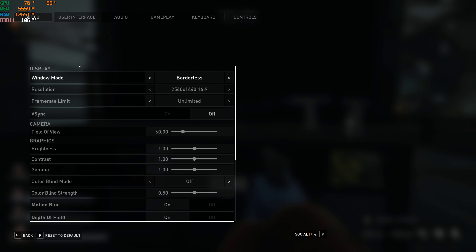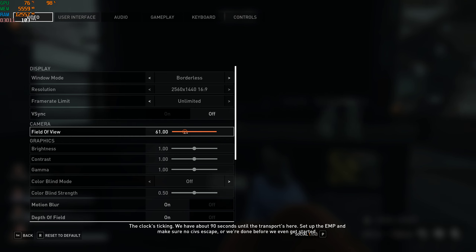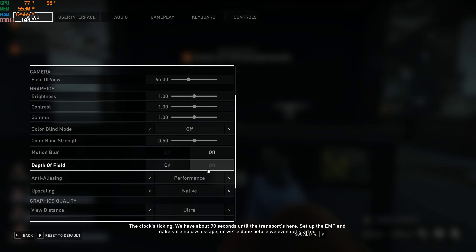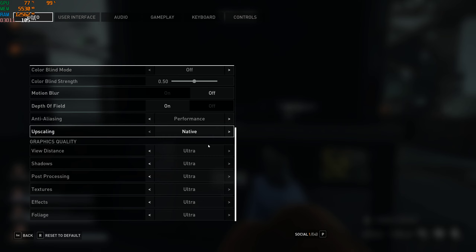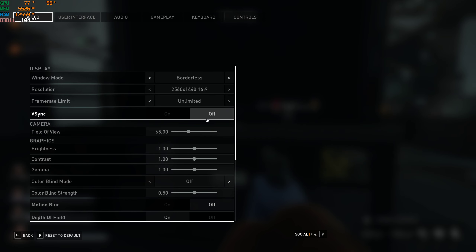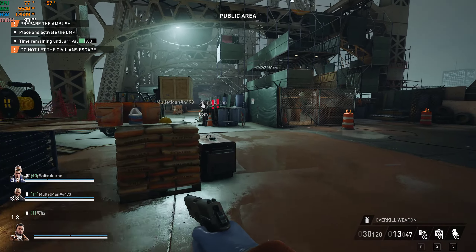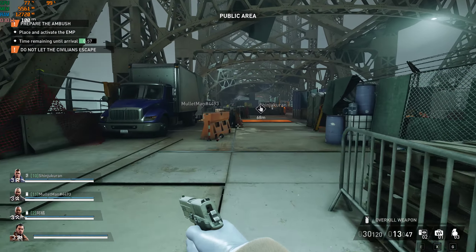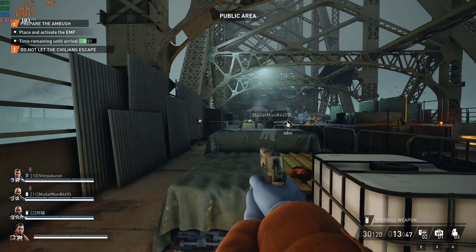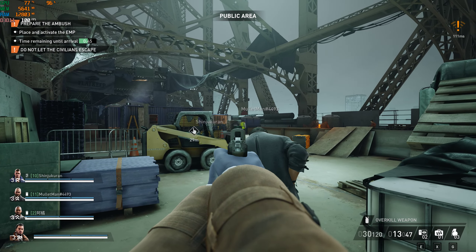Track the truck and its tracks — the clock's ticking. We have about 90 seconds until the transport's here. Set up the EMP and make sure no civs escape or we're done before we even get started. Roughly 30 seconds left.